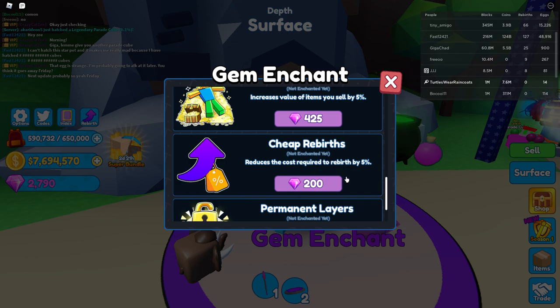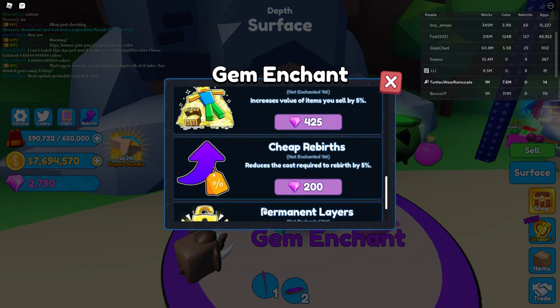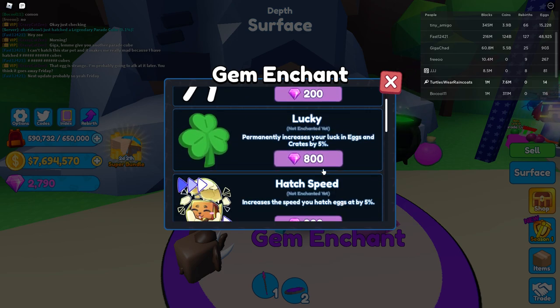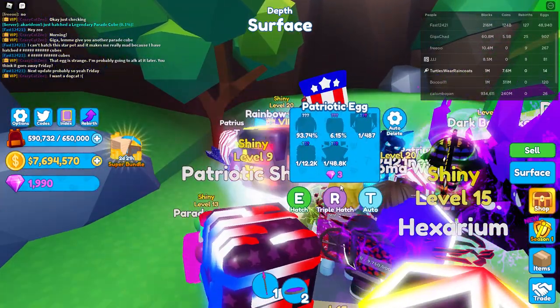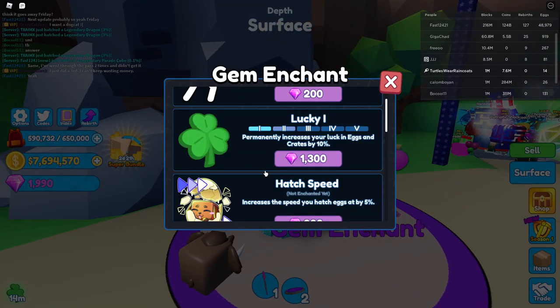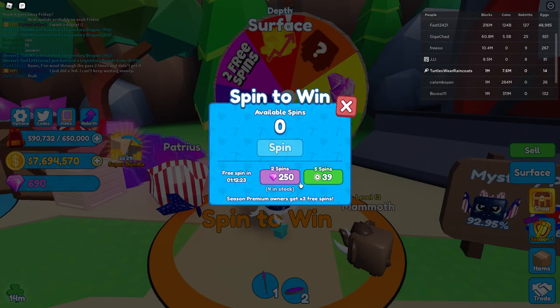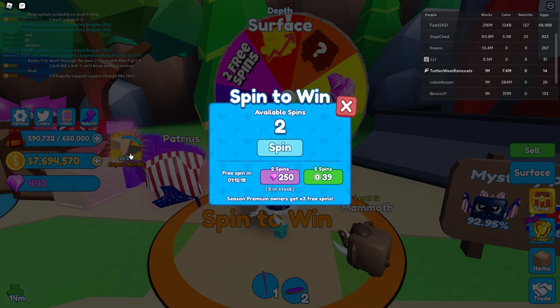Cheap rebirth reduces the cost required to rebirth by 5%. Permanent layers — never lose checkpoints when rebirthing. I actually want the 5% luck one. The patriotic egg is only 3 gems. I have 1,900 gems — I think I'm also gonna get the 10% lucky upgrade. And then I'll use the rest for the eggs since they're only 3 gems each.